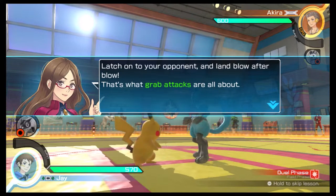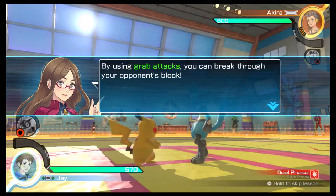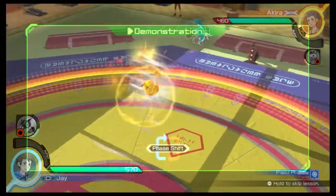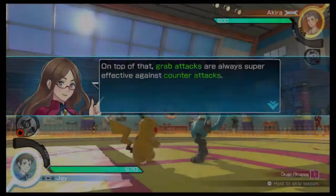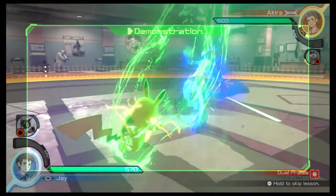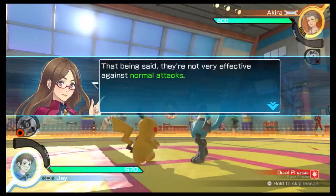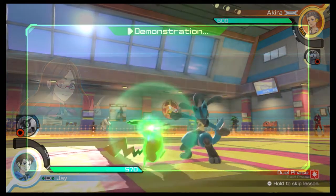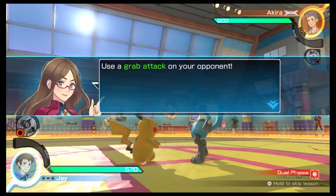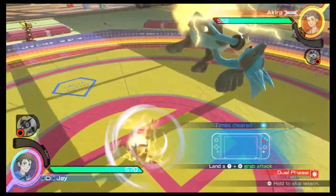Latch onto your opponent and land blow after blow — that's what grab attacks are all about. By using grab attacks, you can break through your opponent's block. On top of that, grab attacks are always super effective against counterattacks. That being said, they're not very effective against normal attacks. Use a grab attack on your opponent.